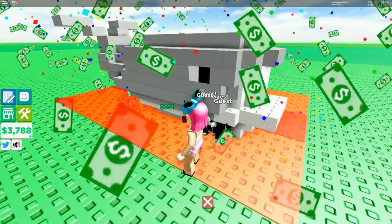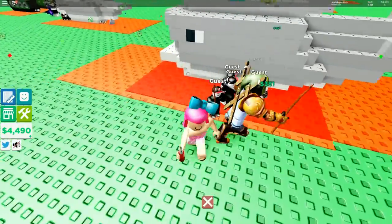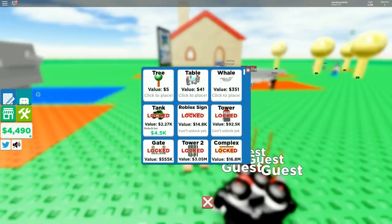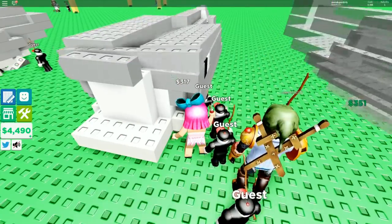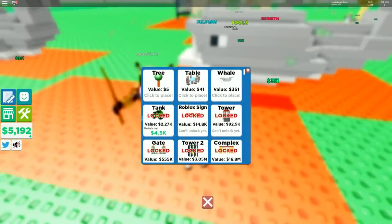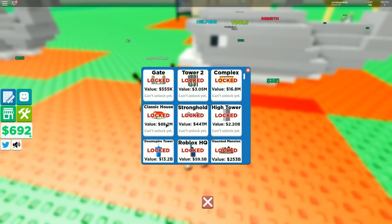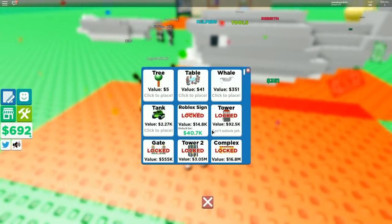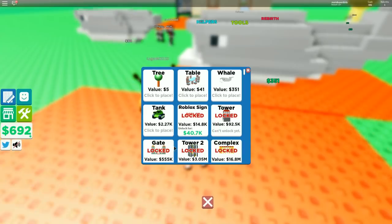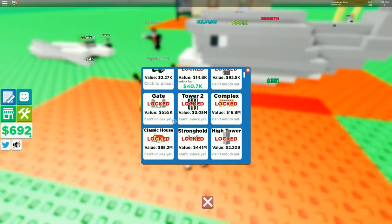I'm looking at the tools to see if there's anything you'd love. Should we race for a blueprint? What blueprint do you want to race for? The classic house is 88.2 million - that's a lot! Do we do the house, or like the tower, or the gate? You know what, let's just do the house - 88 million. Good luck!